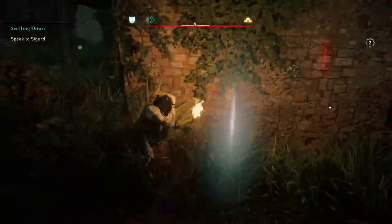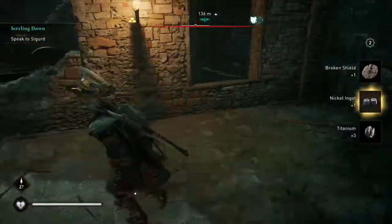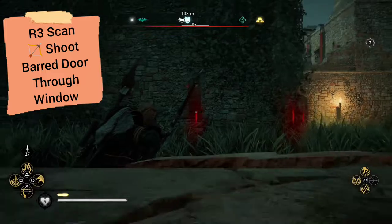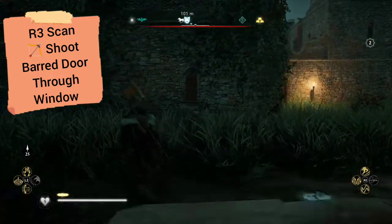After doing a little bit of scouting and walking around, we figure out that you need to shoot through some windows. We're able to get one here, and then a little bit later on, we're able to get another one over here.